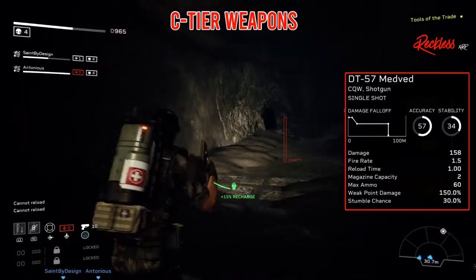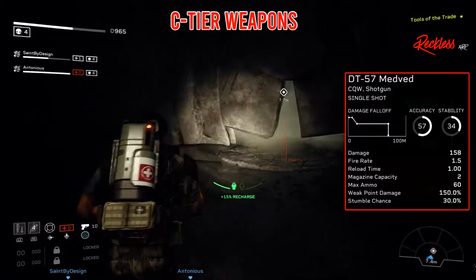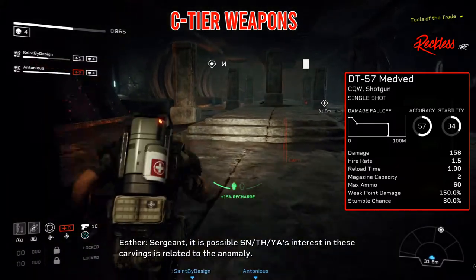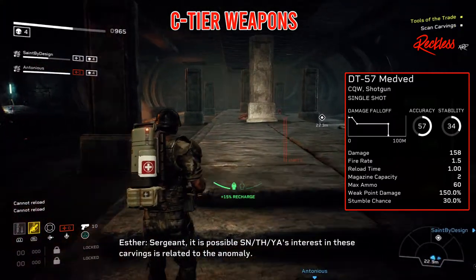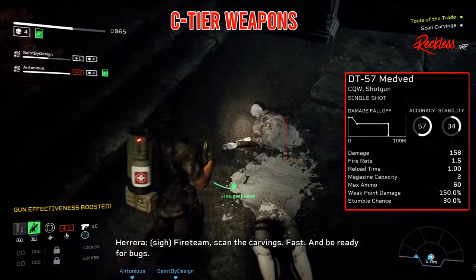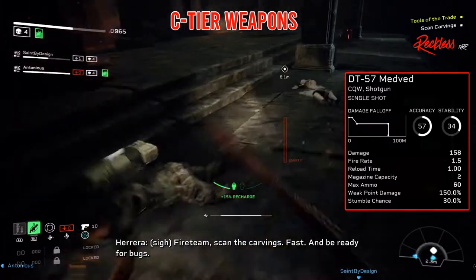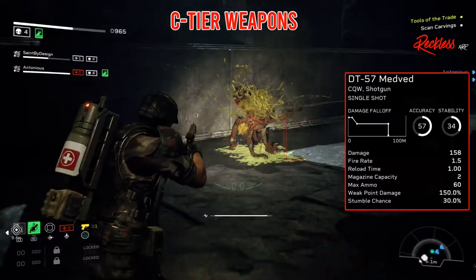The last C tier weapon is the DT57 Medved. It is a single shot shotgun, which has an accuracy of 57, stability of 35, damage of 153, reload time of 1.0, max ammo of 60, stumble chance of 30%, fire rate of 1.5, mag capacity of 2, and a weak point damage of 150%.